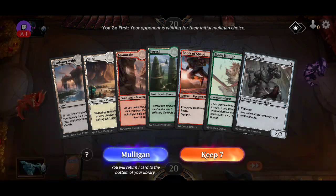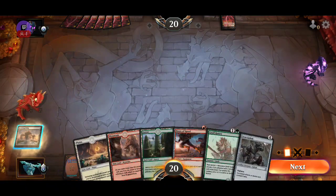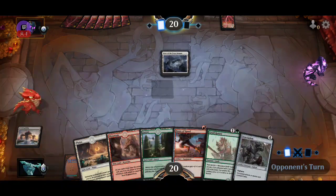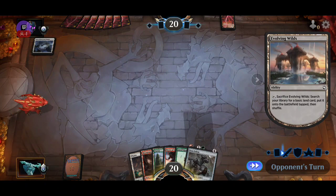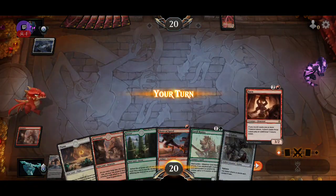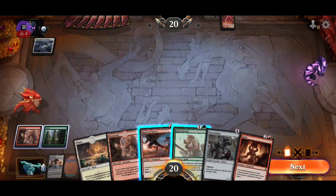We go first — I like the hand. Let's see. We have all the lands we need but a bunch of double-red cards. I'm gonna sacrifice this for red and get a mountain. Let's play the Hunter — yeah.